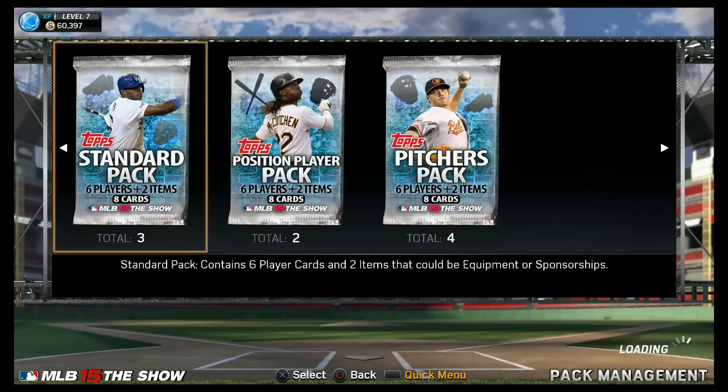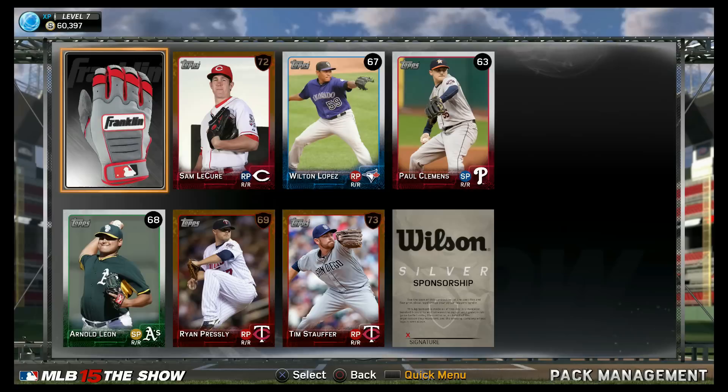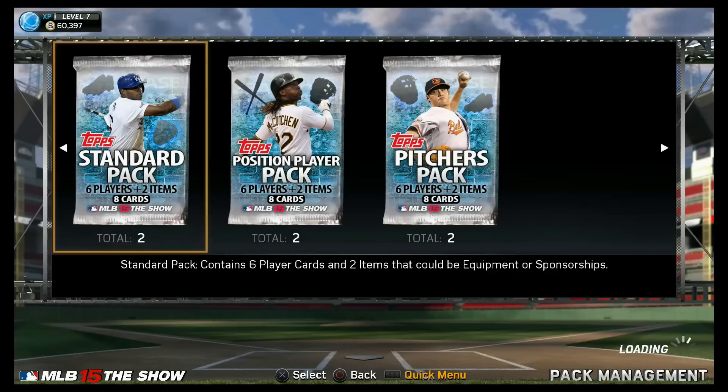I'll pull a pitcher pack real quick to see if I can get a nice starting pitcher. Franklin glove. Sam Leck, Wilton Lopez, Paul Clemons. Low overalls galore. I got a pretty solid team already — I guess I should have showed you guys the team before I pulled these packs. The majority of these guys I honestly can't use. I should just load up on position packs, because that's what I need — a good first baseman and maybe a good third baseman.